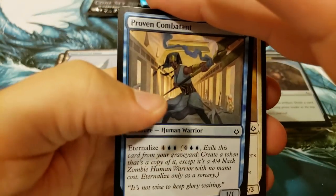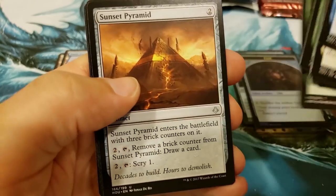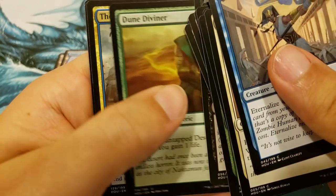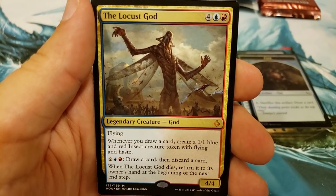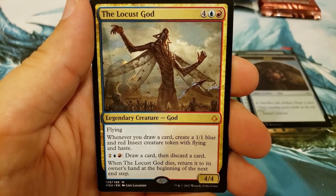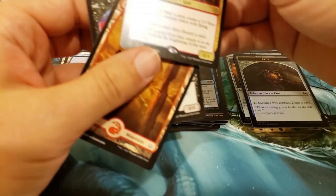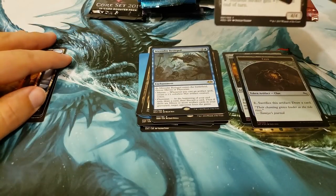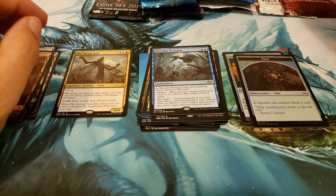Alright, let's go to Hour of Devastation, where the chaos continues. Really, where you're hoping to get the big stuff is in our Masters packs. Come on, give them something good. Oh nice! You hit a nice Mythic here — the Locust God. That's great, that is an outstanding hit. I think Scarab God is the biggest one, but that is pretty darn good. And then you've got a full-art Mountain. Nice hit out of an old loose booster — you just never know with the loosey boosters.